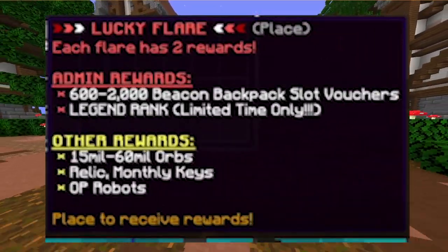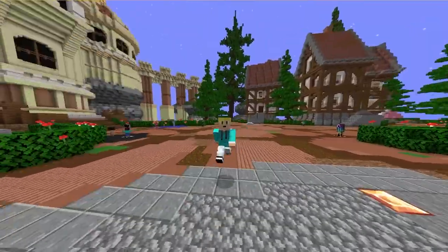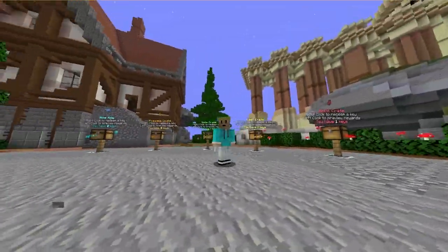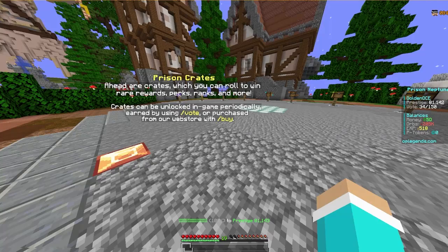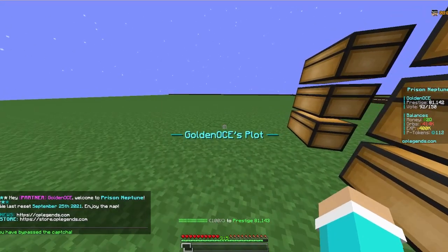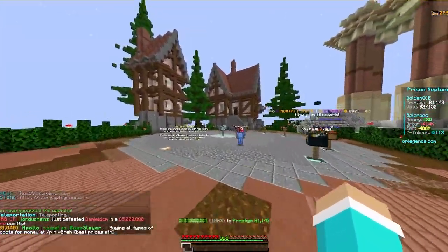A little bit of background on what a flare is — a flare is basically this new key, or like a new special reward key that you get from loot boxes. You can also get them not necessarily from loot boxes but from star armor. The only way you can actually get star armor is — let me get out of the server and go to prison Neptune, then slash spawn.